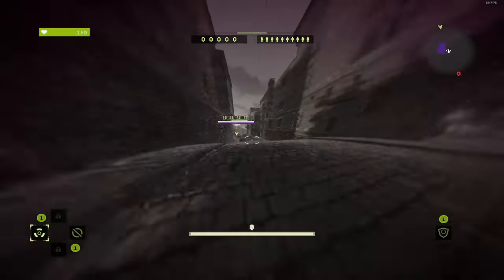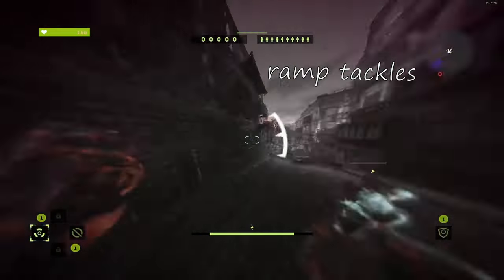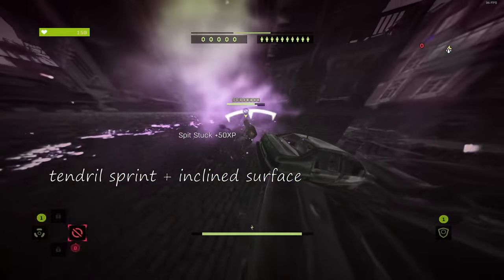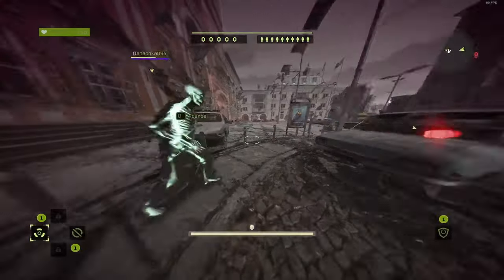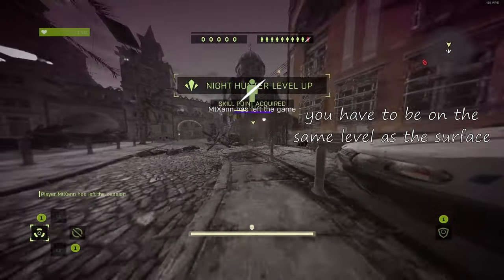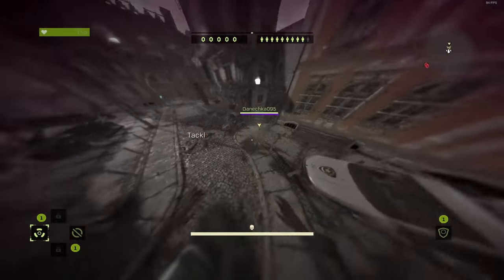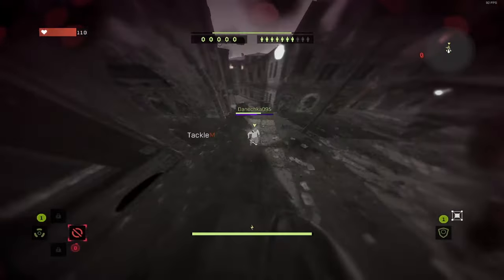Now we are moving on to something very special: ramp tackles. Basically when the hunter is tendril sprinting on a short inclined surface, he then runs mid-air for a split second. These cars have the best profile for this. Make sure you and the surface are on the same level, tendril sprint aiming at the hood of the car, and the hunter will be running mid-air, allowing you to perform a tackle for a short period of time.